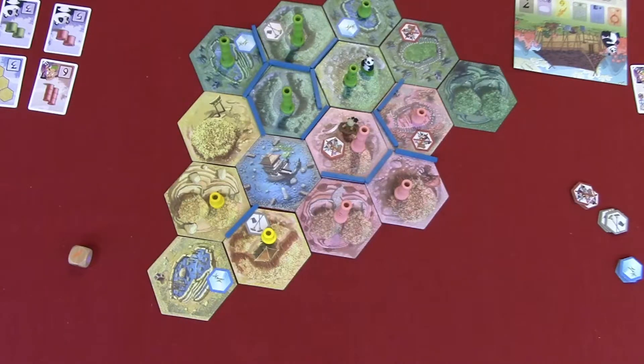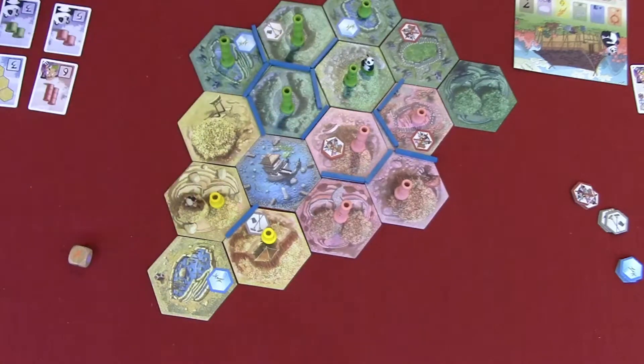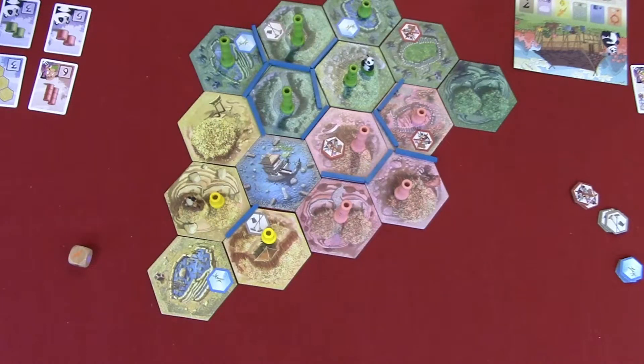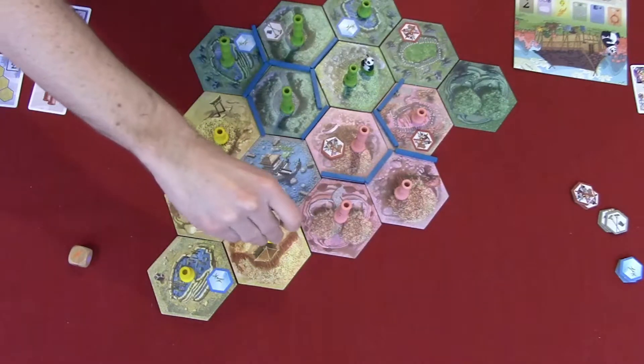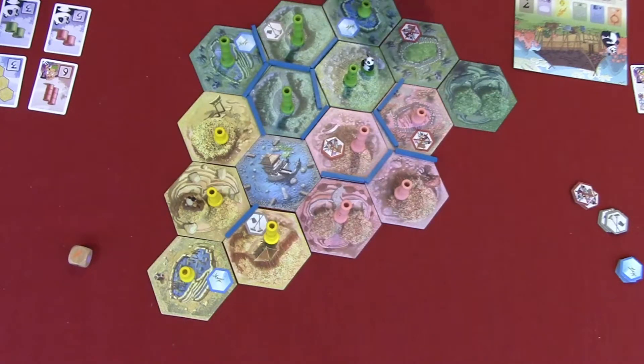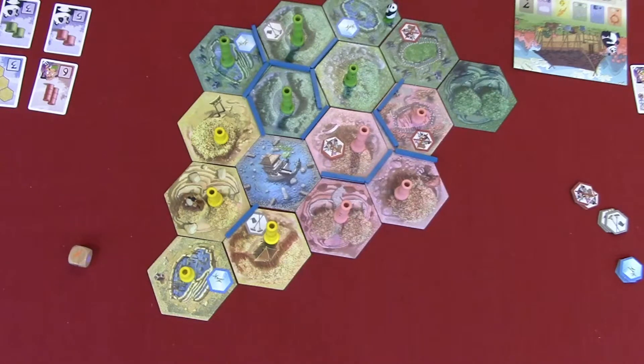Let's see, what else do I want to do? I want to move the panda, and I do want to move the farmer. So first I'm going to move the farmer here, and I need one, two, three, four — five. So I need one here, one here, one, two, and one. And next I move the panda to here. He eats one green — that makes two. And I have one, two, three, four, five, six, seven, eight, nine. So I get the emperor card.